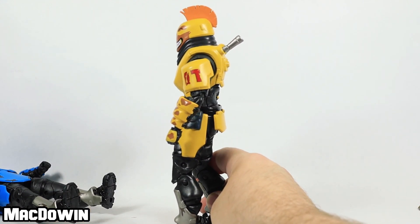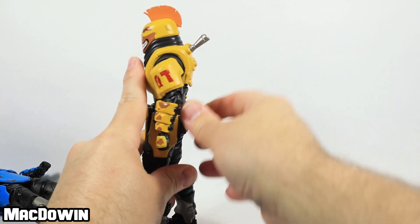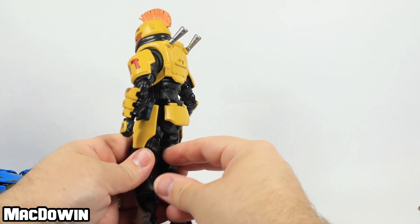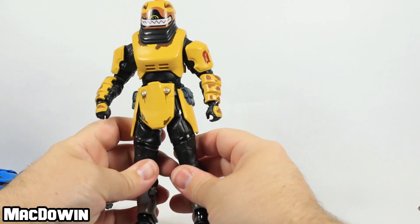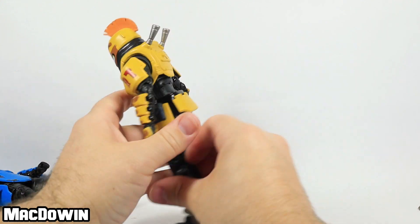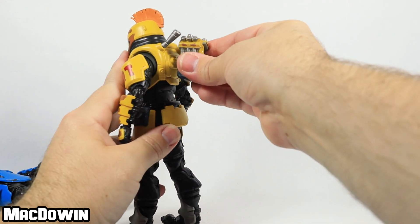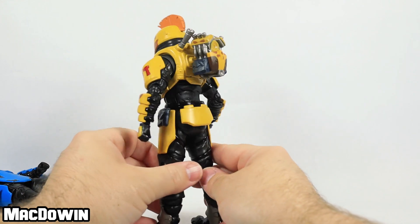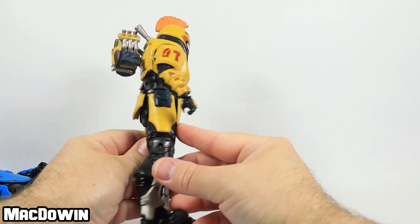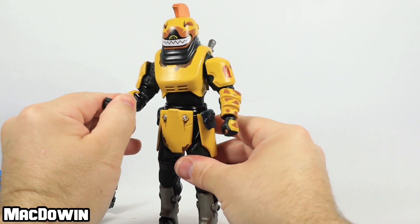I can see why they weren't in this way in the package — they would be fragile. The engine back bling attaches on there, and looking at these pouches, that appears to be the direction the back bling would go.